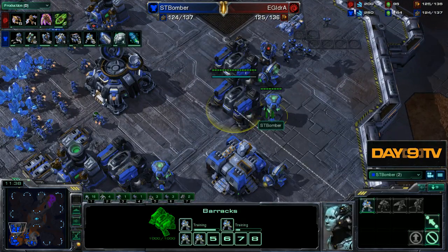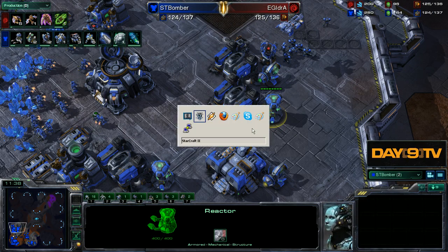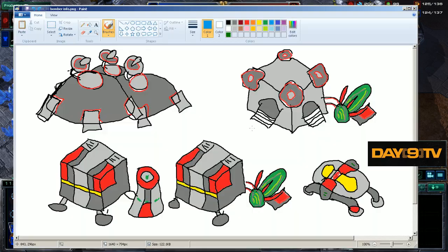Now some of you might be saying, why Day9? I can maybe understand if you say, why not just put a third barracks in here? What's wrong with building this third barracks every time? The important thing is that there are variations, not just with this build, but with almost any build in any matchup at any time. And it's important that you can see — for instance, 15 games of OGS MC — and see there's this core that always shows up.